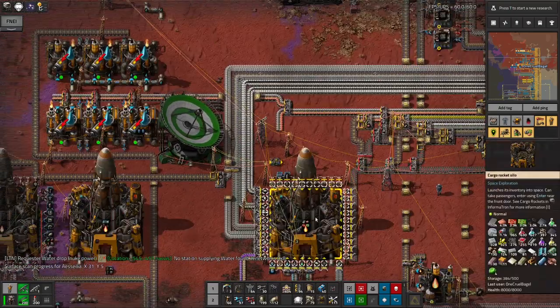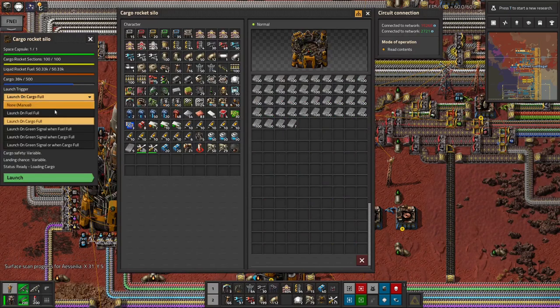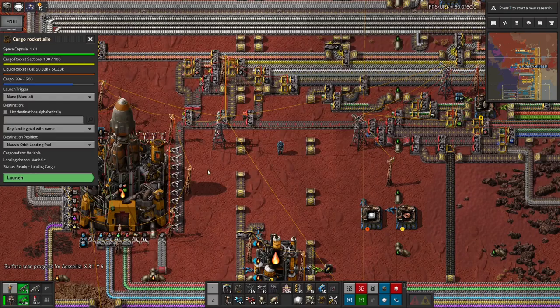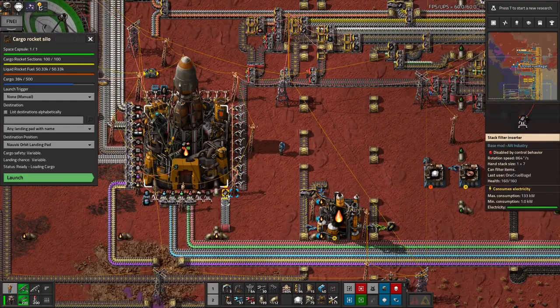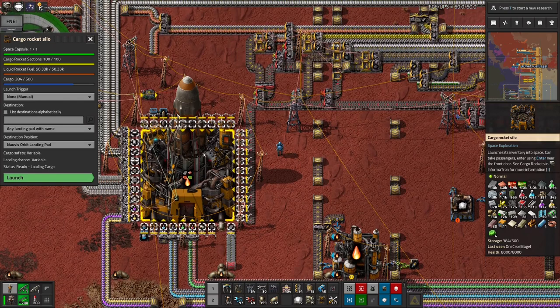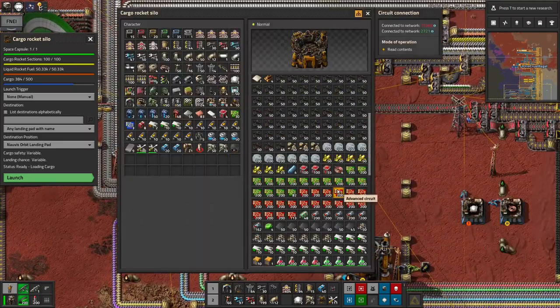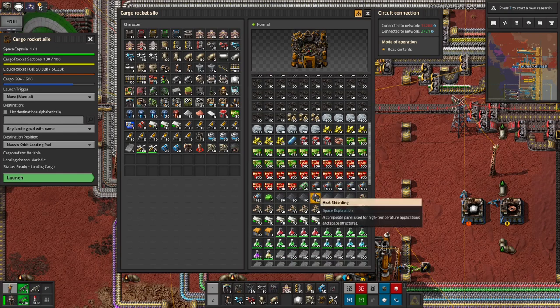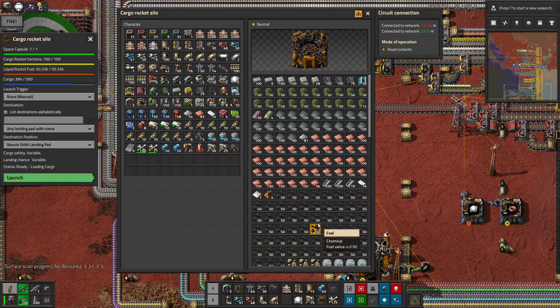I've set the rocket up to launch automatically when the cargo fills up. I'm actually going to turn that off again now because I want to go up with it the next time it goes. What I'm probably going to do is tweak the numbers to make the threshold a bit higher, have a look up there and see what I've run out of. It's now only going when it needs 500 stacks of everything rather than one stack of anything. But the theory is quite good — it'll be a little bit cheaper, and things like red circuits and science packs will go up more frequently, giving me a bit more throughput overall.